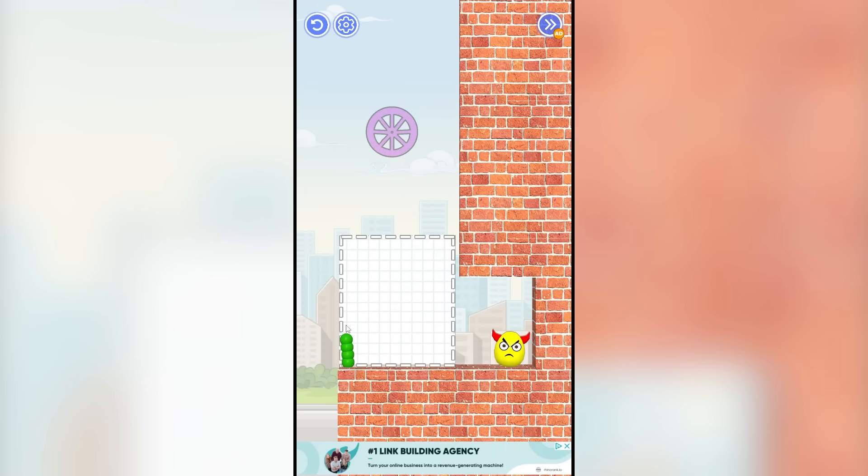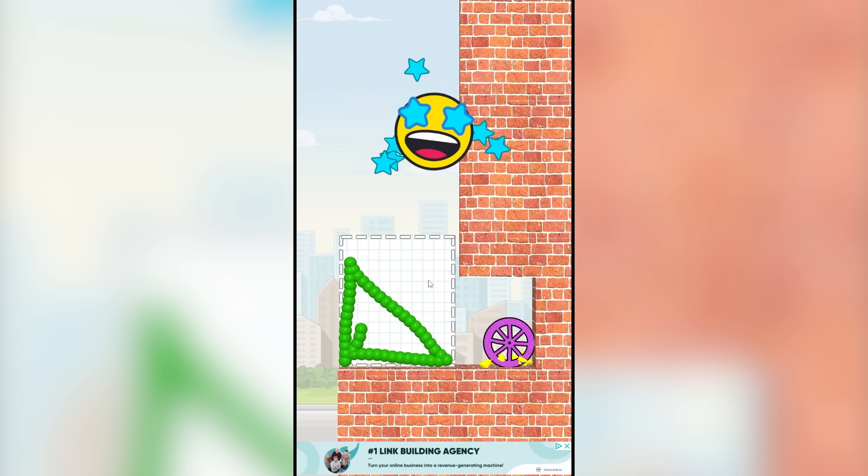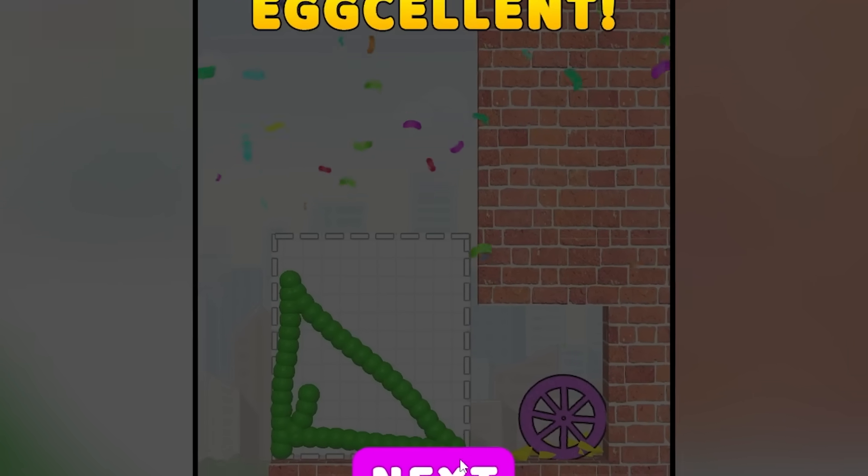Welcome back to level 11 after being owned by ads. So again, we do a ramp, we click the wheel and the wheel kills the egg. We got to get through this as quick as possible because all these ads are going to make me lose my mind. I'm going to die.